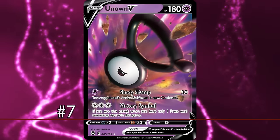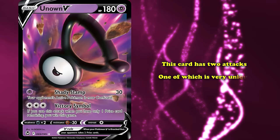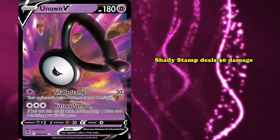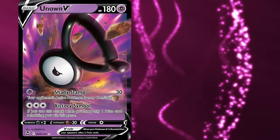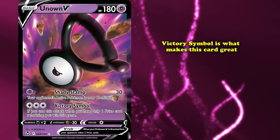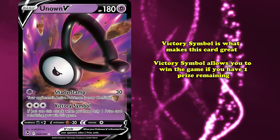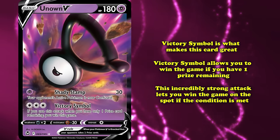At number 7 we have Unown V from the brand new Silver Tempest expansion. This card has two attacks, one of which is very unique. Its first attack, Shady Stamp, is nothing special — doing 30 damage and leaving your opponent's active Pokémon confused for one psychic energy. Its second attack, Victory Symbol, costs three colorless energy and allows you to win the game if you have one prize remaining. This is an incredibly strong attack as it has the unique condition to win you the game immediately.